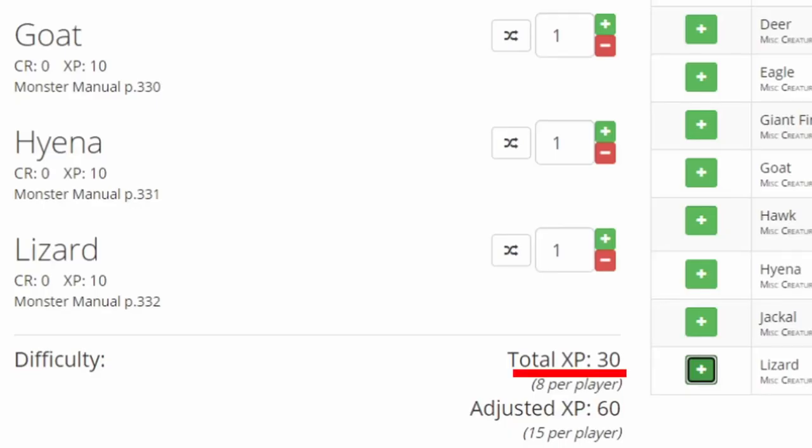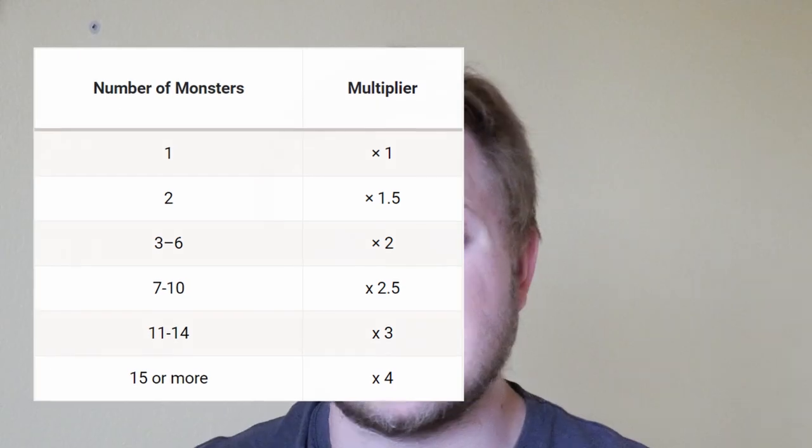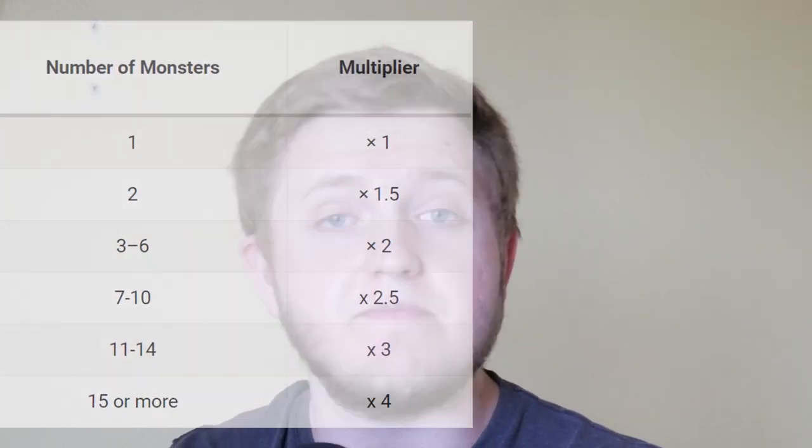Another aspect to encounter calculations is when you're fighting multiple enemies. While the total XP is the sum of the XP for all the creatures, you multiply that number by a factor to create the adjusted XP. So a higher adjusted XP implies a higher difficulty, because fighting multiple creatures that are all moving around and doing stuff is a bit more difficult than if it's just one creature you can all focus your efforts on.